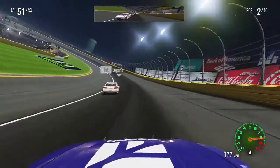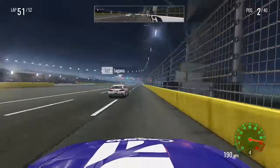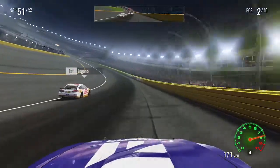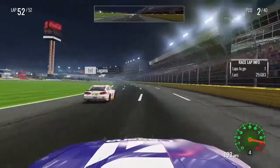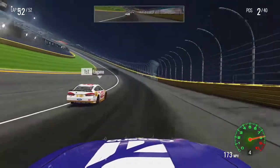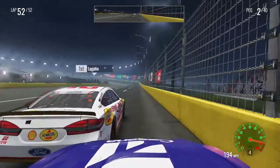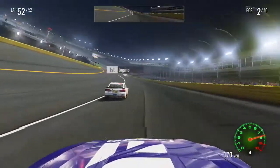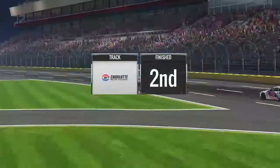Going to pinch that 48 down — kind of cut him off there. Down the back straightaway with just a lap and a half remaining. Can we run down the 22? We've pretty much run him down, but can we pass him? White flag in the air, one more time around Charlotte Motor Speedway. Going to try to go to the outside — yes, but I did not get the entry I needed. That's probably going to do it. We're not going to run him down. Joey Logano will win the Coca-Cola 600 and we will finish second.